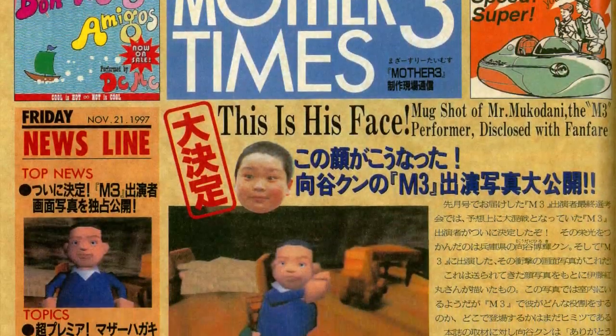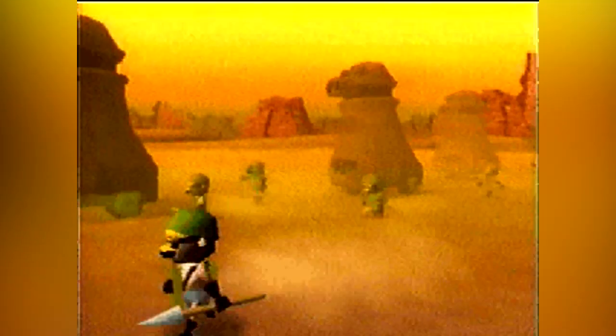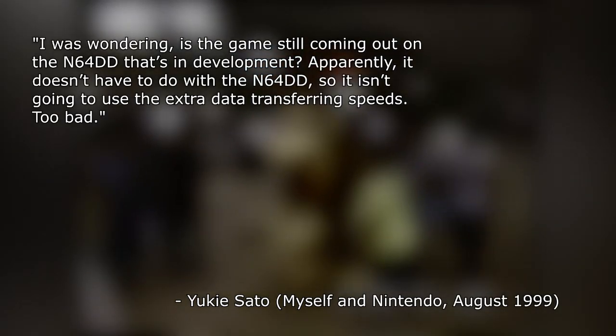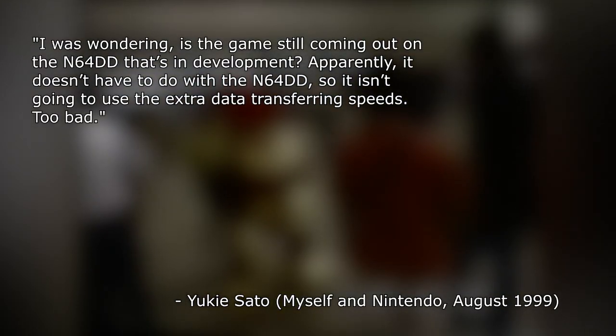In reality, the concepts said to be 64DD-related stuff from Mother 3 were never actually a thing. Mother 3.5 was never actually a product that existed, which was confirmed as early as the Space World 99 event itself, when a player asked one of the survey staff about the Nintendo 64DD in relation to Mother 3. The response was that it doesn't have to do with the N64DD, so it isn't going to use the extra data transferring speeds. IGN most likely mistranslated an interview with Shigeru Miyamoto, where he only says an expansion kit would be beneficial for Mother 3.